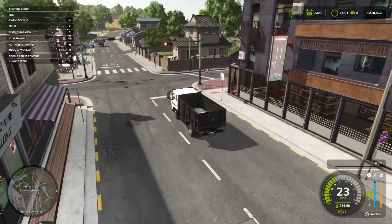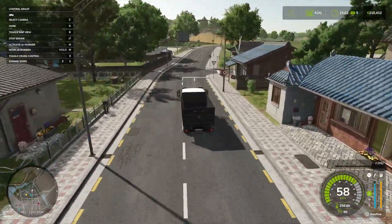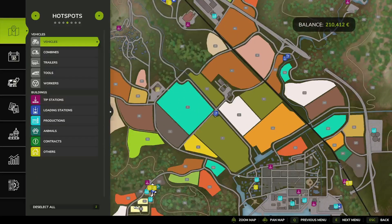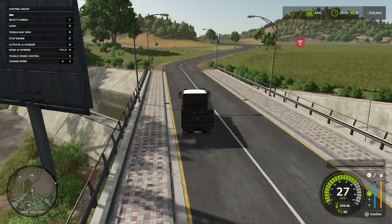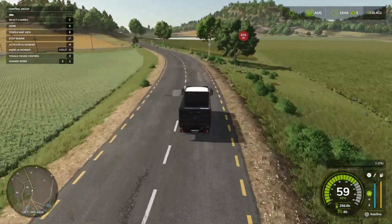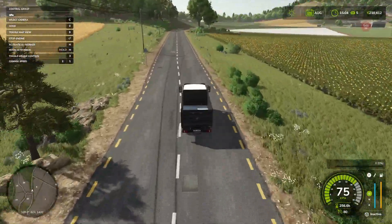We're gonna stop by the store and see what else we can get, besides the water trailer. We're looking for the store on the map and tagging it, since I don't really know my way yet. We're gonna buy a water trailer and hopefully fill it up somewhere - I don't want to place a water point at the farm because we'd have to pay for it, and why pay for something you can get for free?